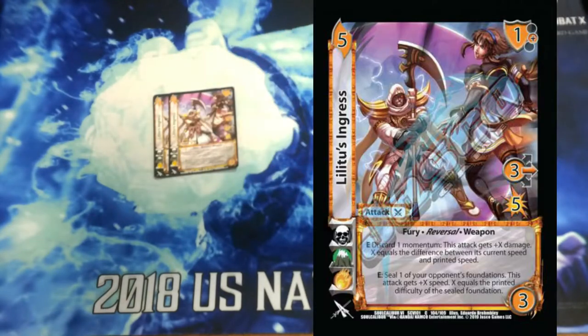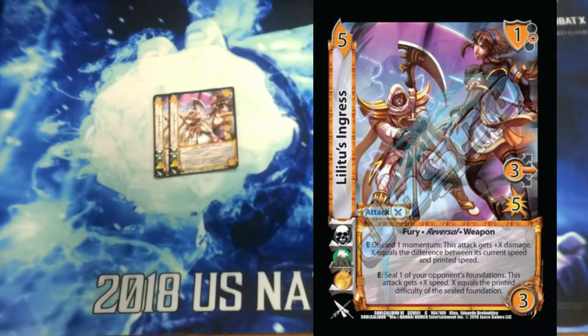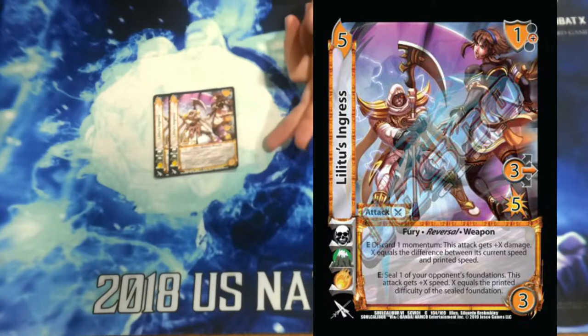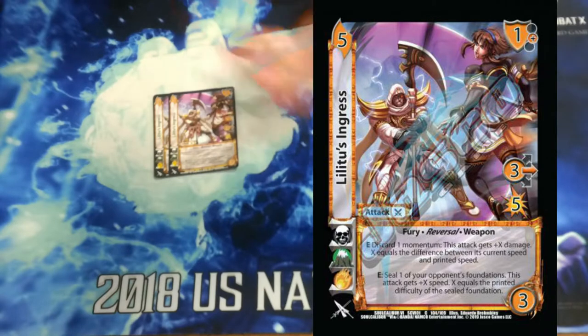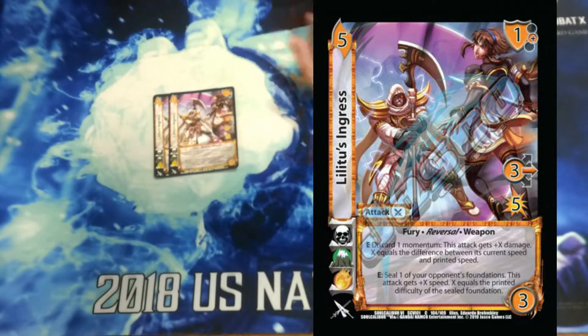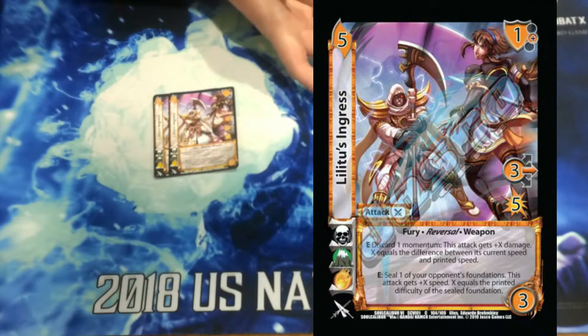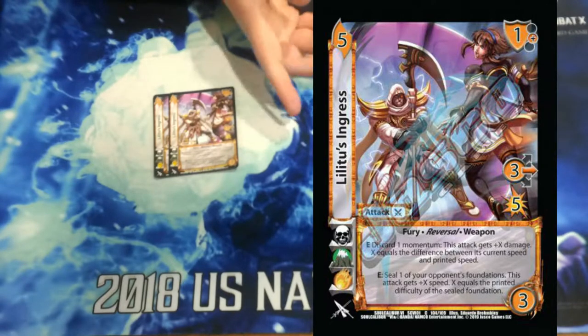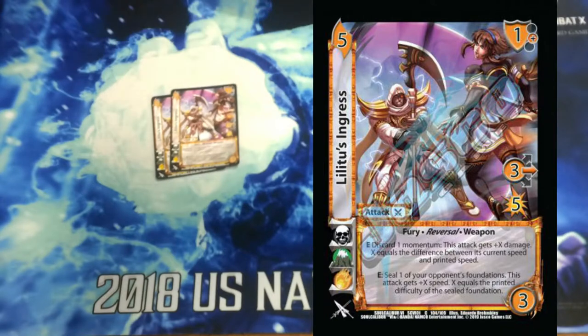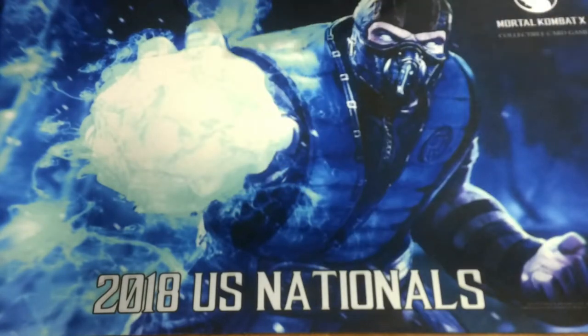And then 2 Lilitu's Ingress. This card was super sweet in this deck because Katana's going to give it 2 speed and 1 damage. And then we'll use its effect to seal a relevant foundation and give it even more speed. We can discard our momentum to give it damage for the difference between speed and its printed speed. So seal one of our opponent's foundations and get plus X speed equal to the difficulty of the foundation we sealed, then discard our momentum to give this attack plus X damage equal to the difference between its current speed and printed speed. And this is a reversal, so we can add it.